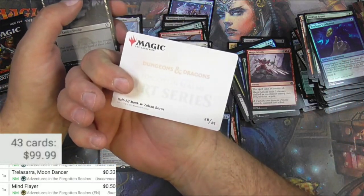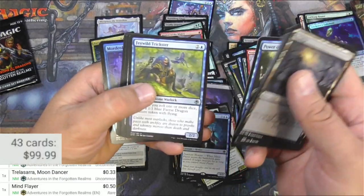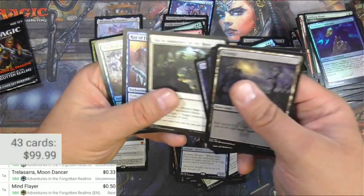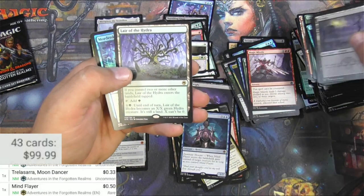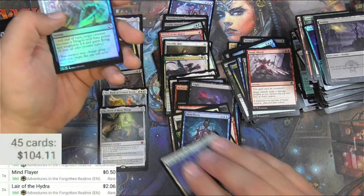That's the Monk, Half-Elf Monk. Cridal again — we've got a bunch of Cridals. Blue Lair of the Hydra — more man lands. I'll take it, a couple bucks.